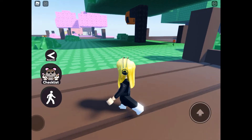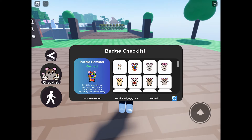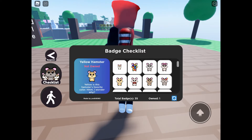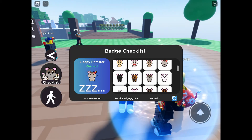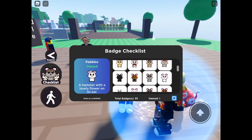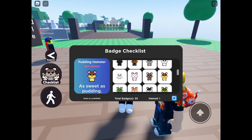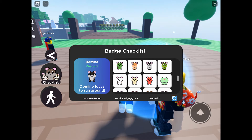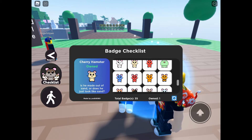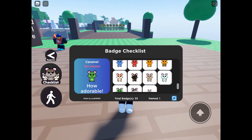We're back at the main area, we're done down there. Let's have a look at our checklist. Yellow Hamster - I evidently haven't been somewhere yet. Shadow - there we go. Pudding - I haven't got that one. Little Caramel I haven't got either. They'll evidently have me somewhere.